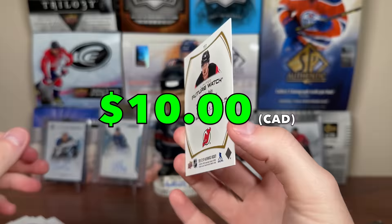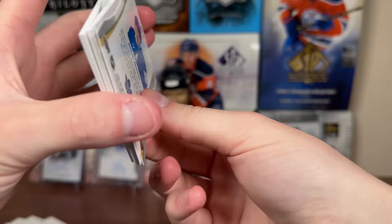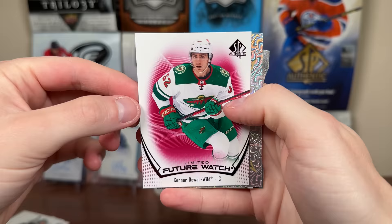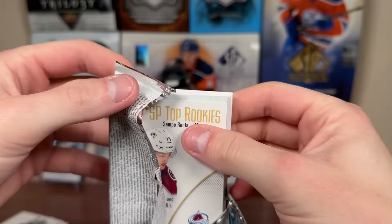Not too bad — Limited Gold. Next pack up. Might as well do the right side now, still have two packs left on the left but we'll grab one from the right. We get Connor Dewar Limited Red Future Watch, the Pageantry Rookie Trevor Zegris, Mitch Marner die cut. I'm not even finished opening this pack and I can already tell what that is.